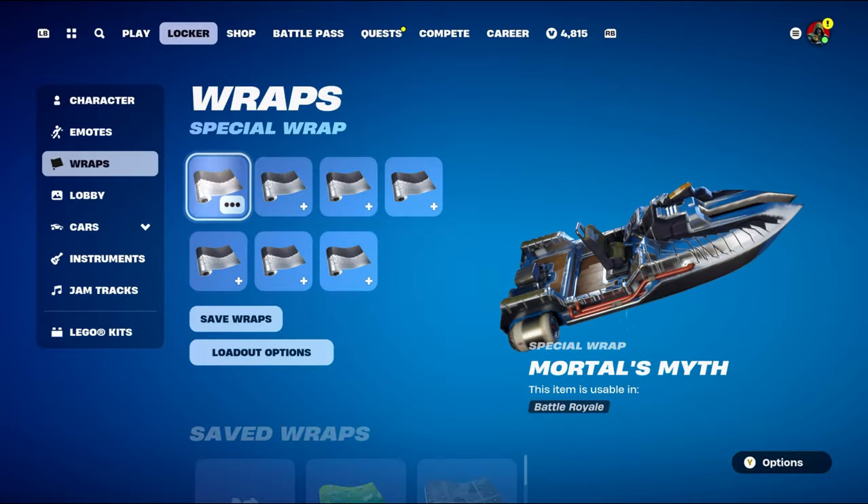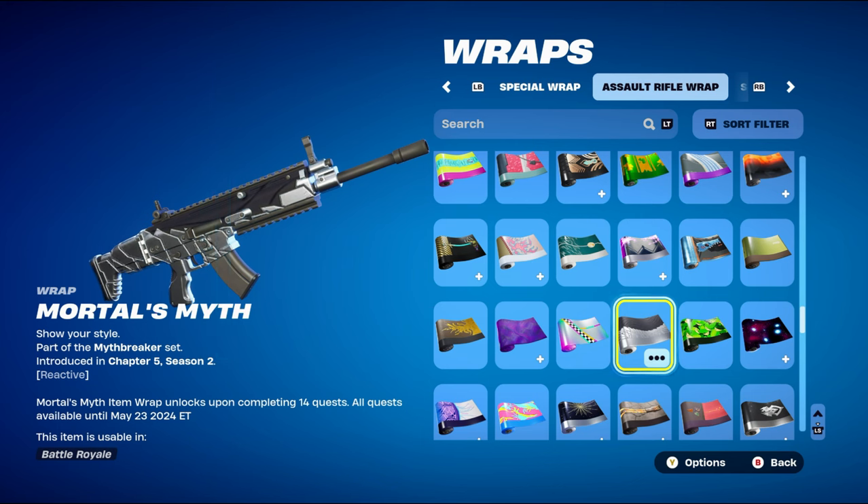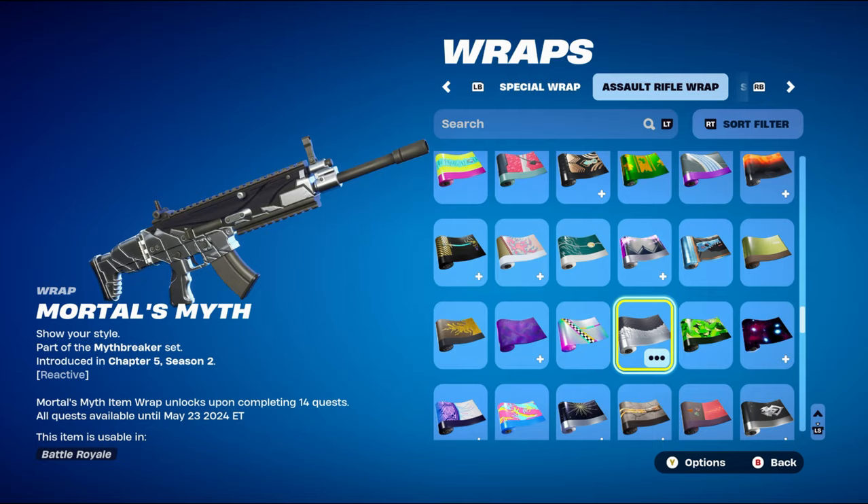The weapon wrap for this combo is Mortal's Myth, part of the Myth Breaker set from Chapter 5 Season 2. It works perfectly for the silver and black design. This wrap unlocked upon completing 14 quests before May 23rd 2024, so if you completed enough quests by then, you'd have this weapon wrap.